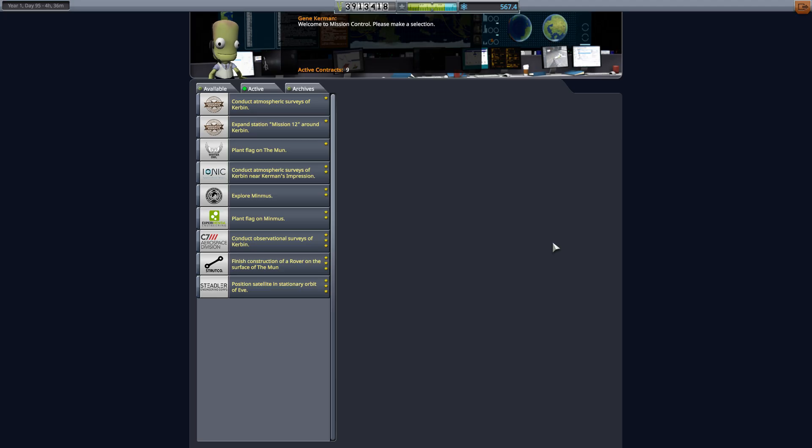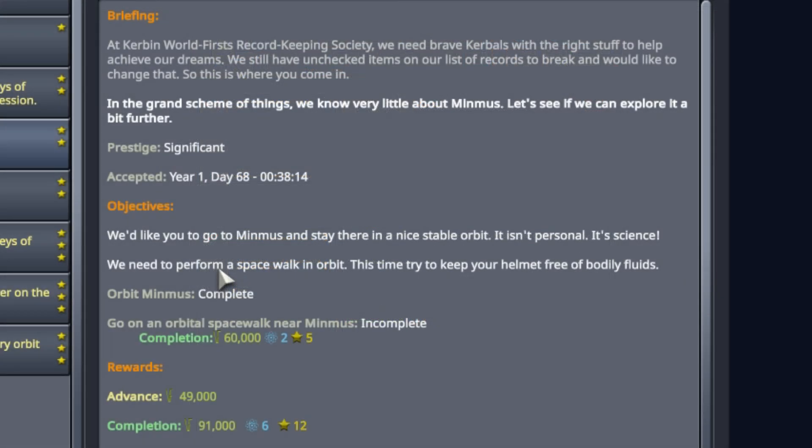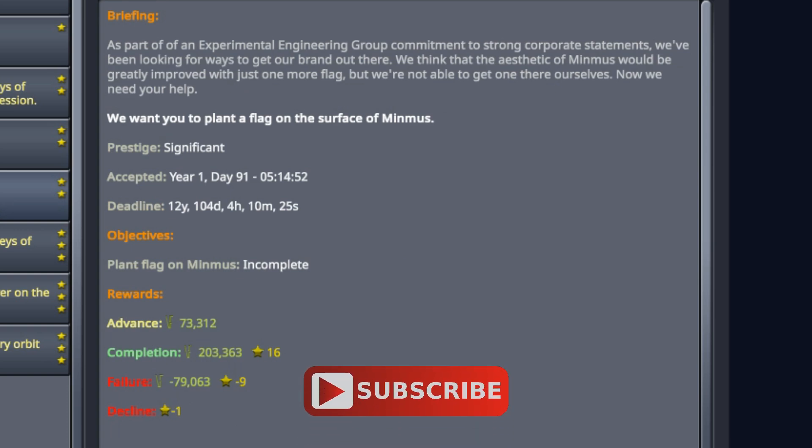The main purpose of this mission is to crew the base and attach the landing module to it, but I figured I might as well pick up a couple of contracts along the way. Here I have Explore Minmus, where the objective is to put yourself into an orbit of Minmus and perform a spacewalk. And as this is the first time in this series I've had Kerbals in orbit about Minmus, we'll be doing EVAs to collect science anyway, so this one's pretty much for free. And I have 'Plant a Flag on Minmus' — plant a flag on Minmus, it's as simple as that.